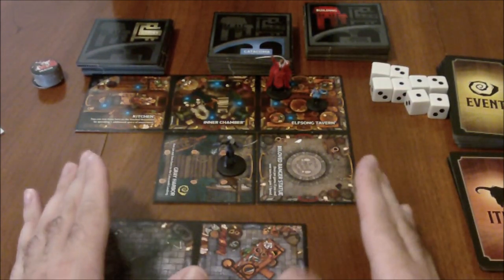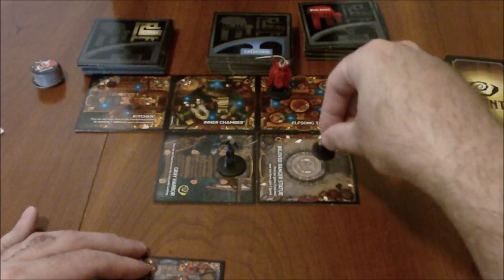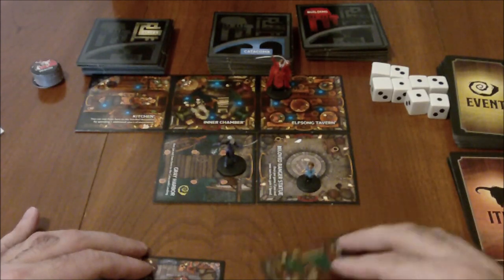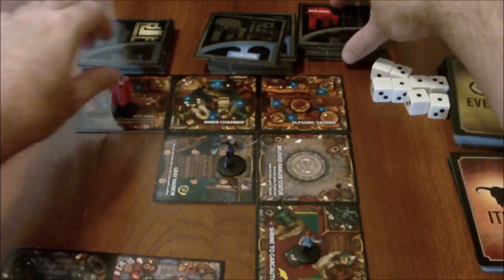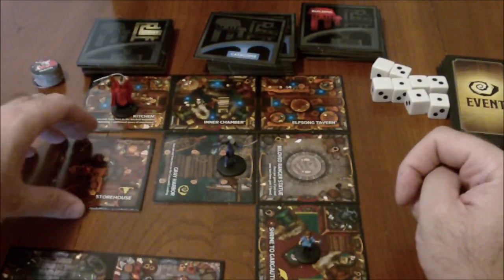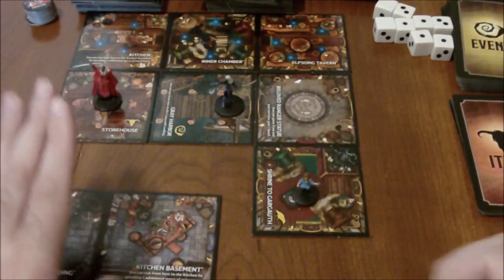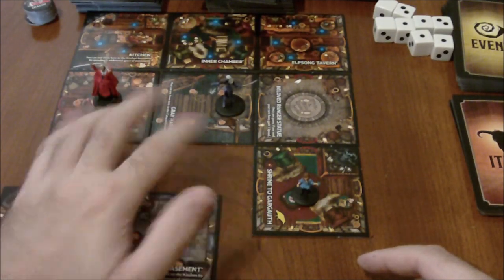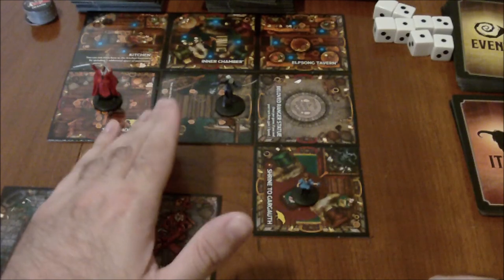I'm going to set up a few more tiles, just assuming that some other characters have gone — let's say the Halfling goes out this way, and our wizard comes out here. Now that we've got our board set up, several of the tiles you're going to see are going to have symbols on them: either a Bull Skull, a Swirl Mark, or a Raven. These basically determine what cards you have to draw on your turn once you unveil that particular square — and you only do this the first time that you enter it.